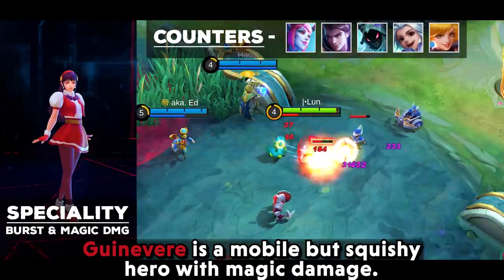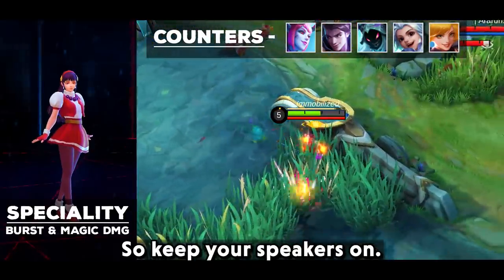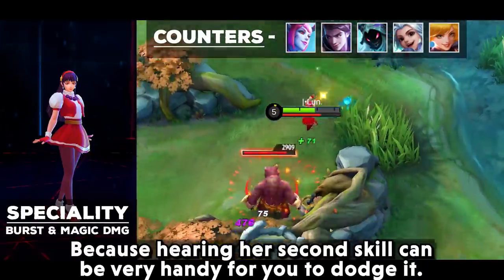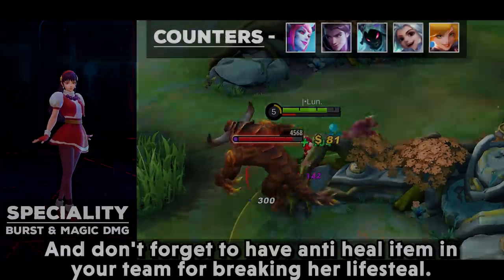Guinevere is a mobile but squishy hero with magic damage. Her second skill is the core initiator of her damage. Keep your speakers on, because hearing her second skill audio cue can be very helpful for dodging it. Don't forget to have an anti-heal item in your team to break her large lifesteal.